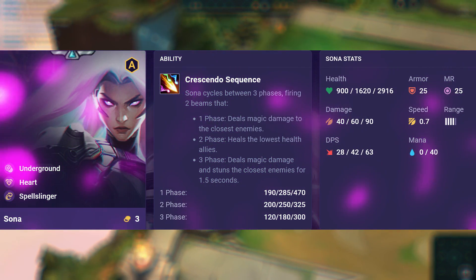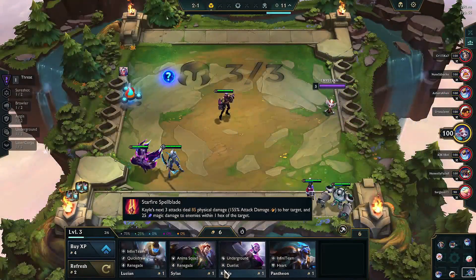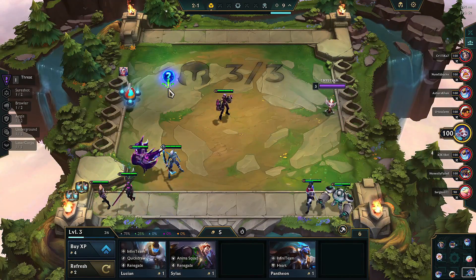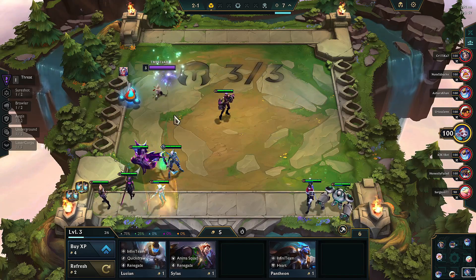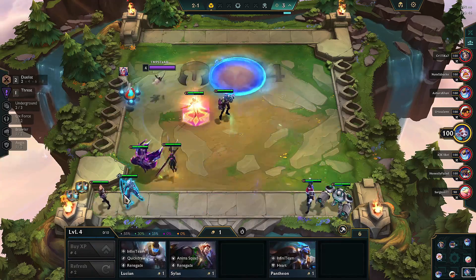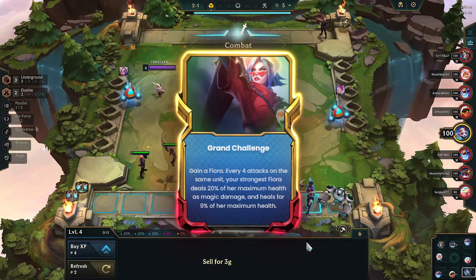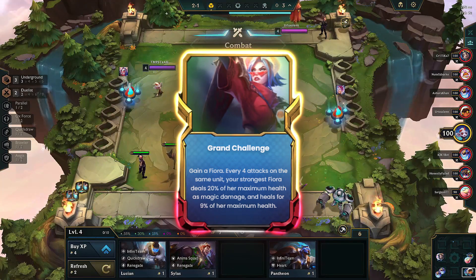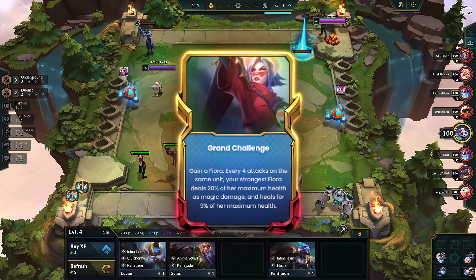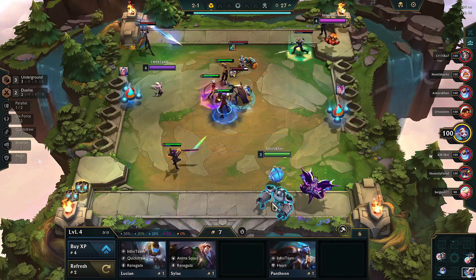Let's get into the video about how I reached top positions using this comp. In the early game, since I had 3 Underground trait champions and was looking for higher rewards from the loot, I chose to play with 3 Underground and 2 Duelists. I started with the Grand Challenge Hero Augment and gained a Fiora. Fiora attacks the same champion every 4 attacks, heals for 9% of her maximum health, and deals magic damage equal to 20% of it.